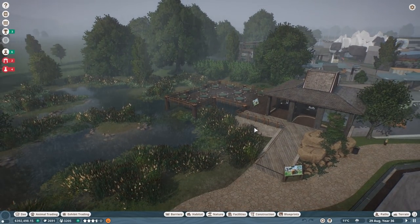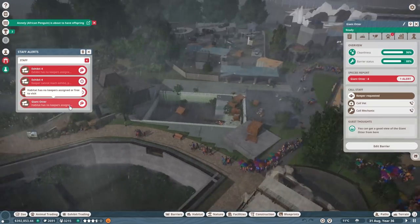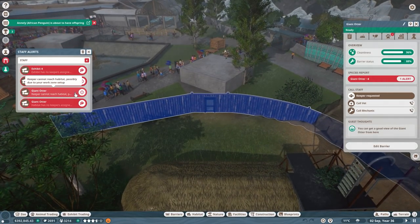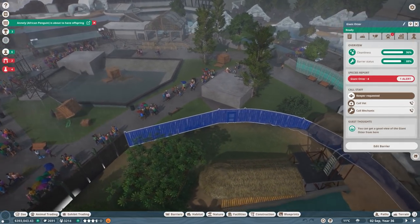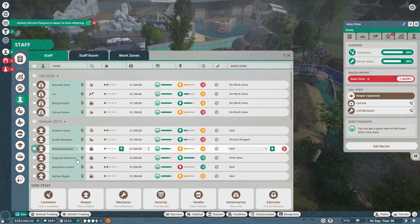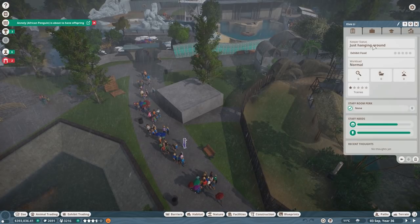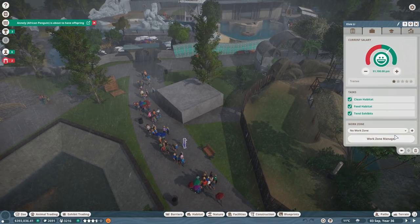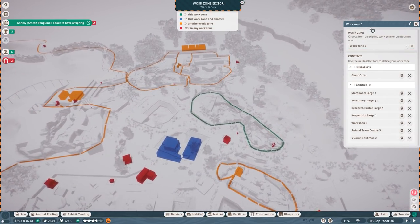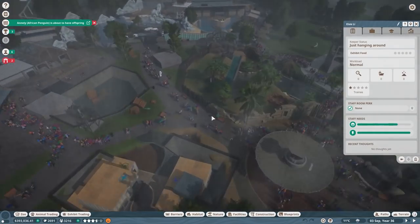I'm going to show you some things we are going to do. Let's first check what is going on — no keepers assigned, and the otter habitat cannot be reached due to possibly a work zone setup. Well, this is a good point. Let's first employ one more keeper over here to take care of our friends, the otters. We are going to make a new work zone and create that with all these things in mind. This is going to be the otter — hit enter — and that should be fine.